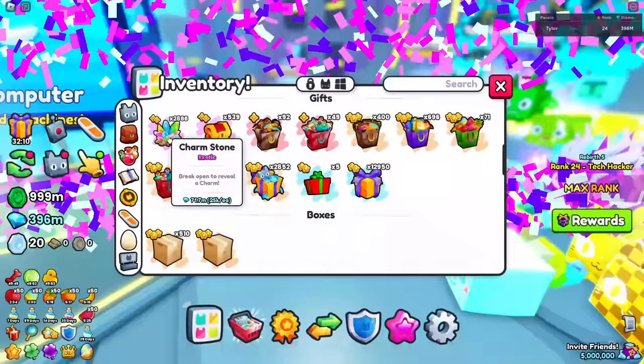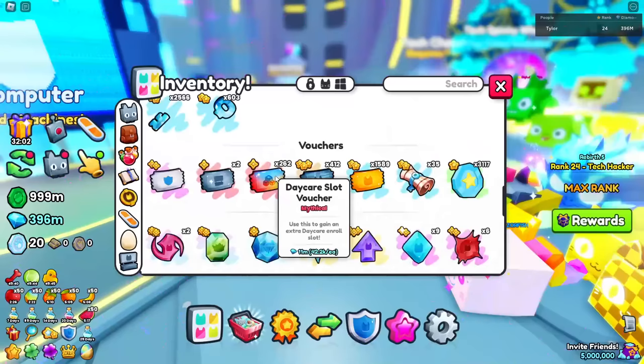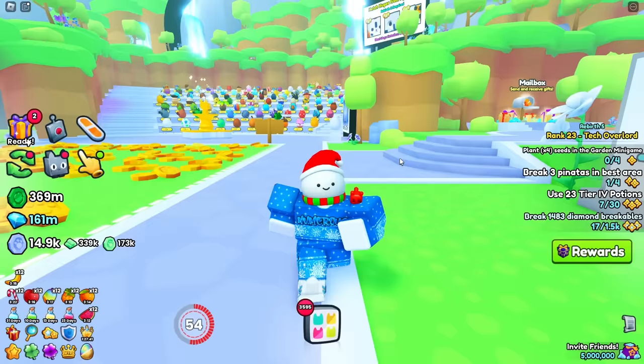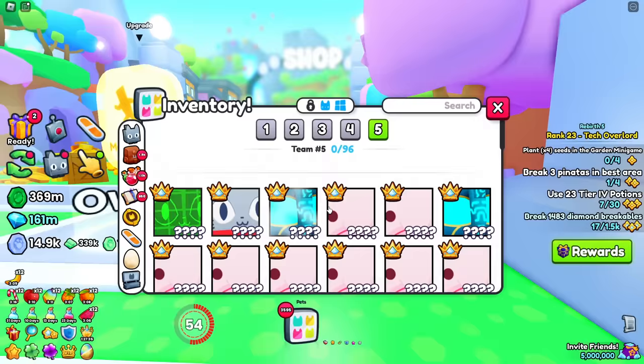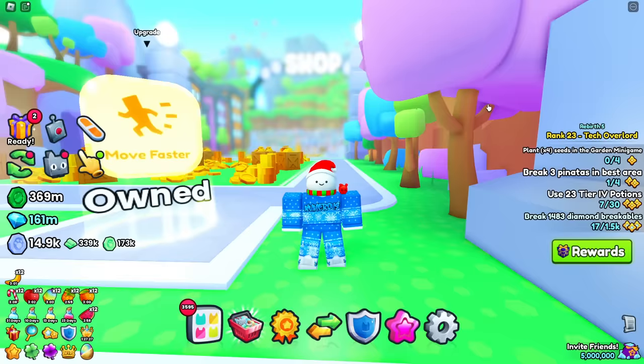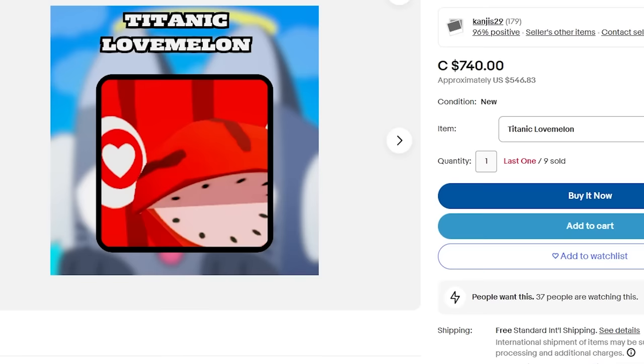He has 262 daycare slot vouchers — this account is so stacked. I don't know if it's worth ten thousand dollars yet though. A lot of people in this game do sell their titanics, which I honestly don't recommend buying because they're usually very expensive. For example, if you go on eBay you can probably find a titanic for a very hefty price — this person is selling a titanic love melon for 740 Canadian dollars, which is apparently 500 USD.